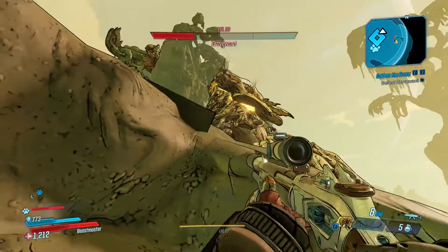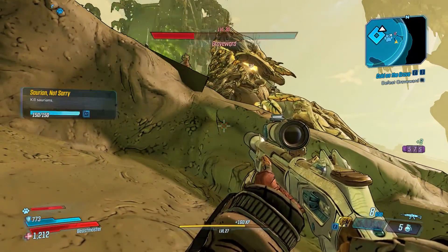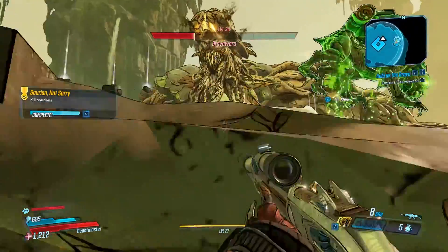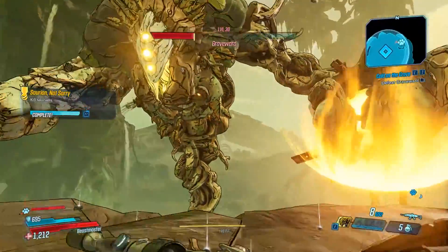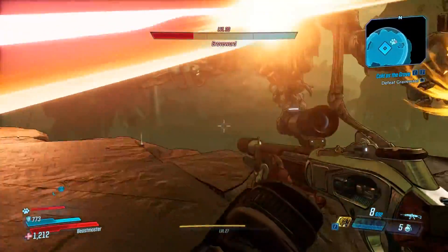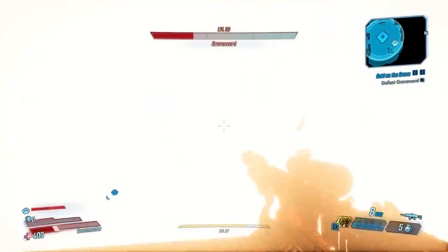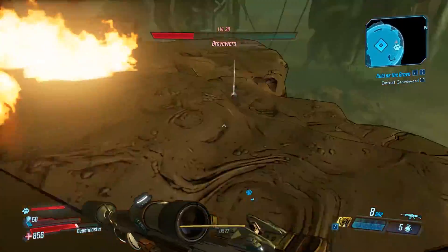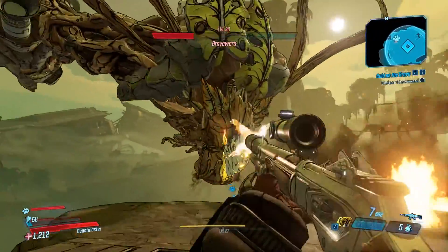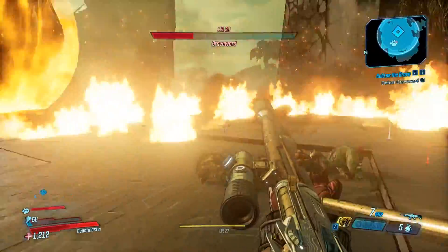I don't think the additional spawned enemies take damage from the fire attacks that the boss launches. I'm not entirely sure, but I do believe they take damage from the rolling corrosive balls. So if you manage to avoid them, the balls can still hit enemies that are sort of downhill.